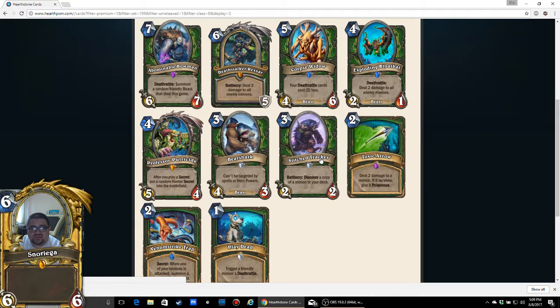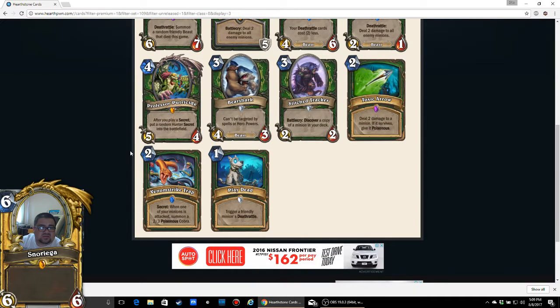Toxic Arrow: 2 mana, deal 2 damage to a minion — if it survives, give it Poisonous. I think it's weak. I'd rather have Hunter's Mark. Toxic Arrow: 1 out of 5, seems weak. Venom Strike Trap: 2 mana Secret — when one of your minions is attacked, summon a 2/3 Poisonous Cobra. I actually think this is underrated. I'm going to give it 3 out of 5, because it will see quite a bit of play and it really changes the way combat and dealing with secrets will play out. I'd like to see that in a Secret list.